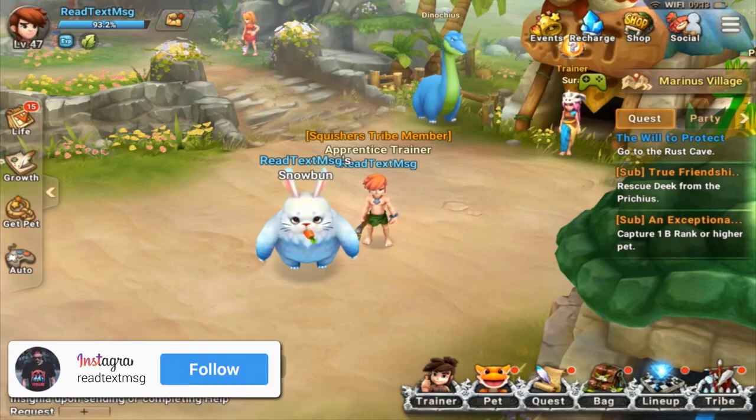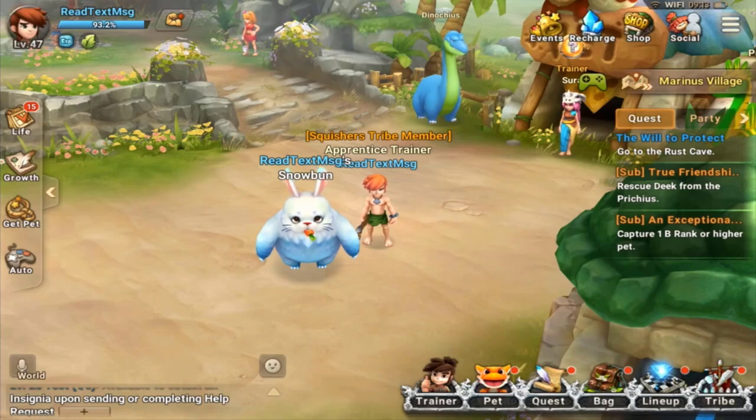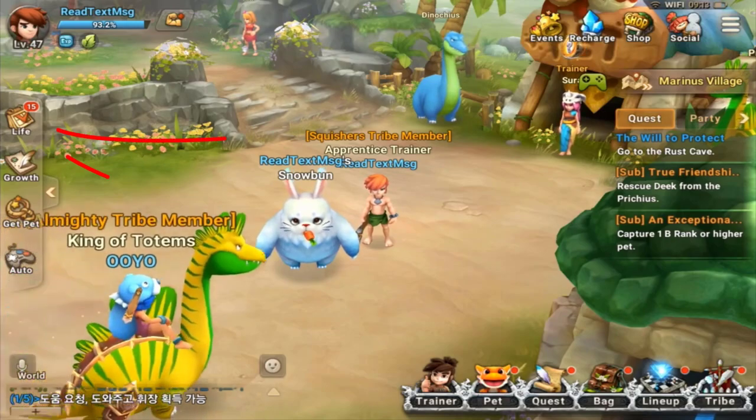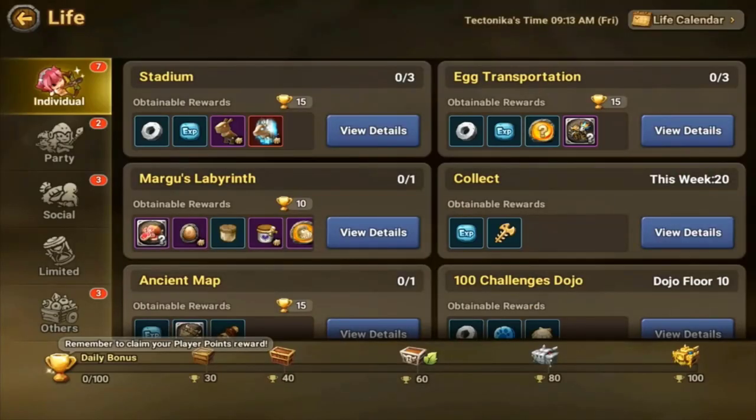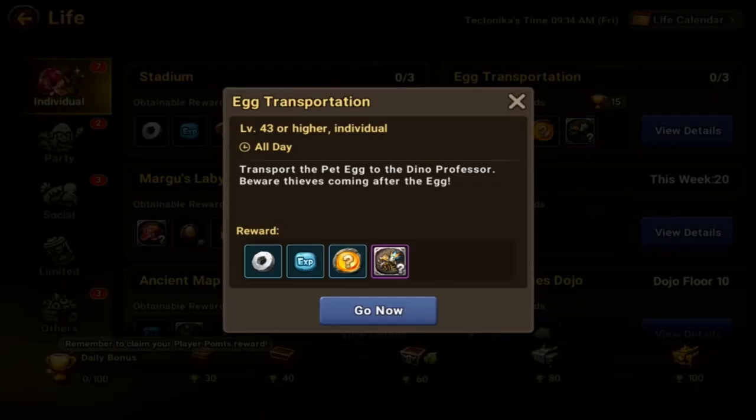Let's get right into it. Now, you can't get more than three with this method, and a lot of people might already know about this — it's kind of for beginners. If you have the Life Quest unlocked, or not really a quest but just different activities you can do, go to the Egg Transportation on the top right. You get a pet soul stone every time you beat it, and it resets every day, so you get three every single day.